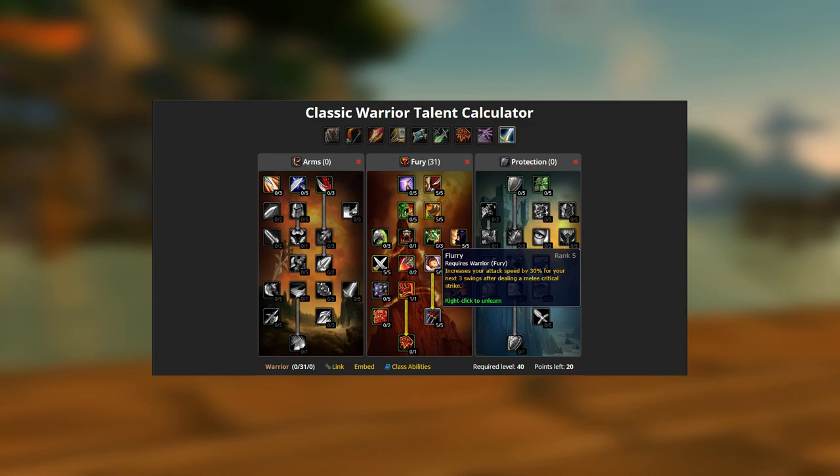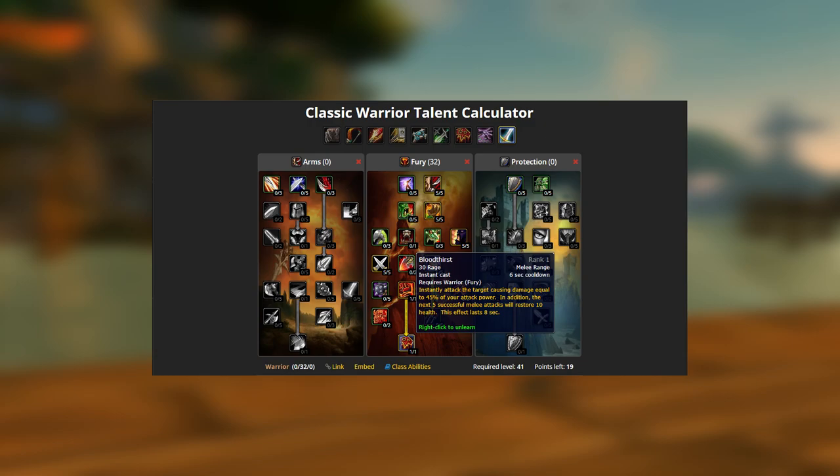5 points in Flurry — this is the absolute bread and butter of the Fury Prot tank spec. Flurry allows you to pump out ridiculous amounts of Heroic Strikes and massively increases the value of crit in your threat setup, which in turn greatly increases your rage generation. Bloodthirst will be one of the primary abilities in your rotation — press it whenever you can and enjoy the big numbers.